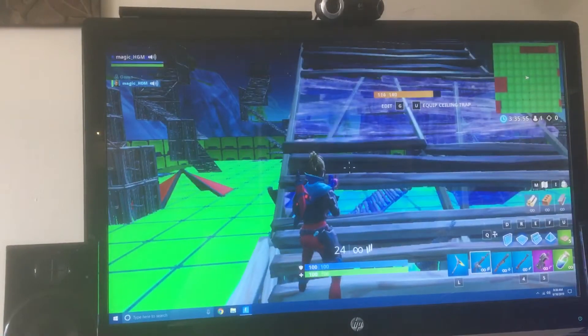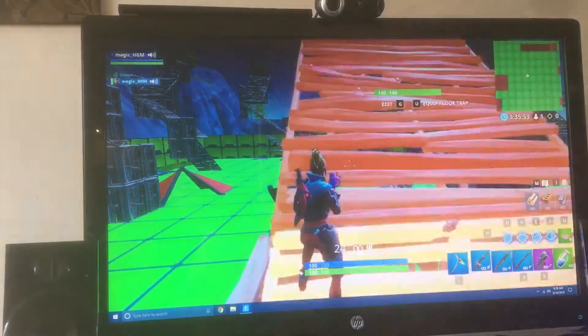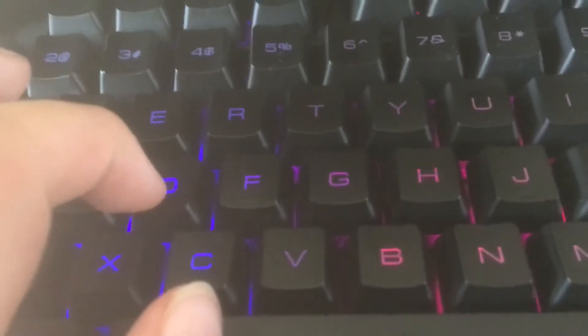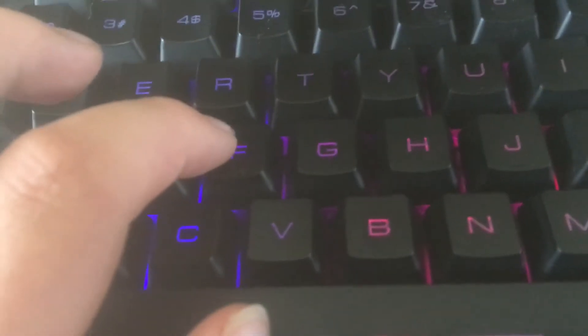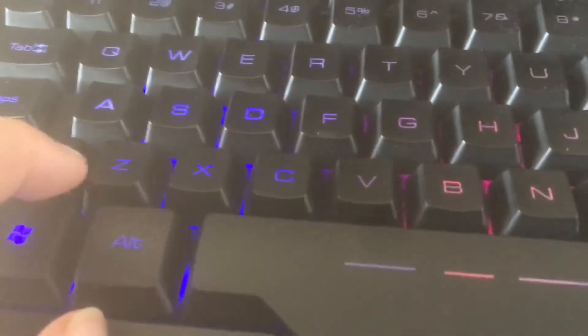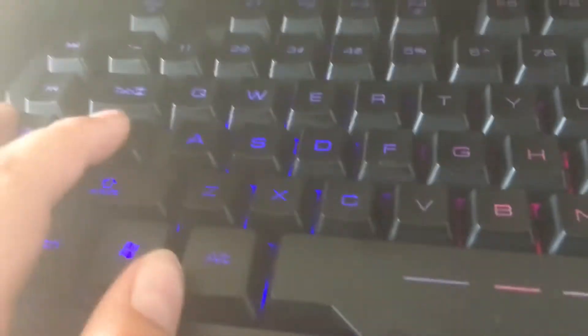My keybinds are really weird, I'll show you right now. W is to move forward, S is to reload, A is to go backwards, E is to do ramp, D is to do walls, F is cone, G is to edit. Caps lock is to pick up stuff, Q is to start building — you can also use that button to start building. So now I'm going to start building.